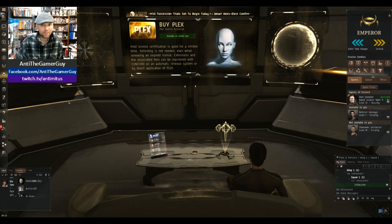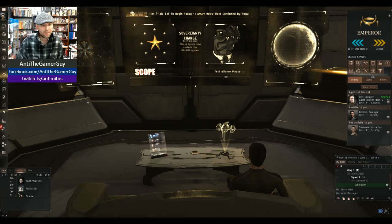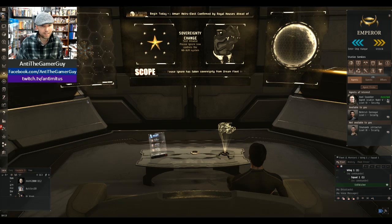That's how you craft things in EVE Online. Like I said, you have to first be able to get the minerals that you need, then you need to be able to reprocess the minerals — or you need to be able to buy the minerals online — and then you have to have a blueprint.